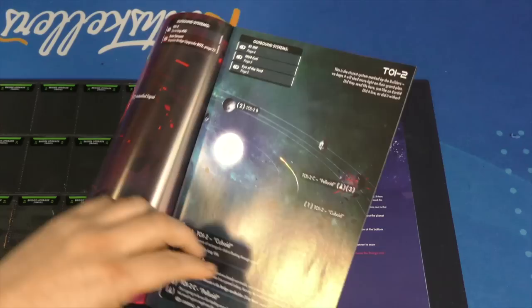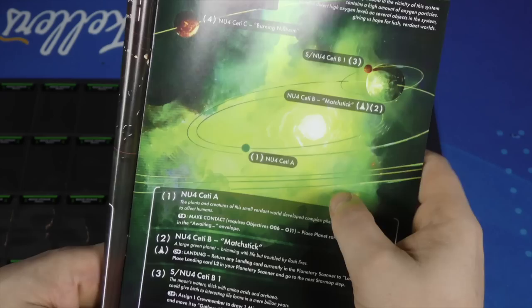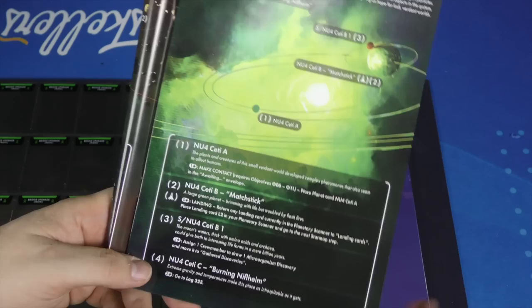The star map is how you decide where you're going to go next — you'll be flying around through the galaxy. You'll pay a certain amount of energy to go to another page, sometimes reading a different log, and you need some technologies to access different pages. You can spend different amounts of energy to visit different areas. If there's a spot that shows a spaceship, that's a spot you'll land on and do a planetary exploration, which is the second half of the game.